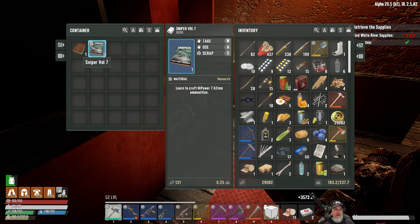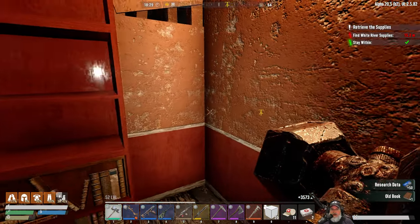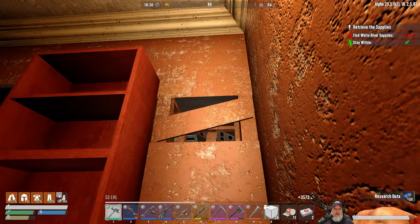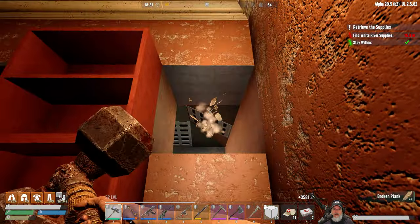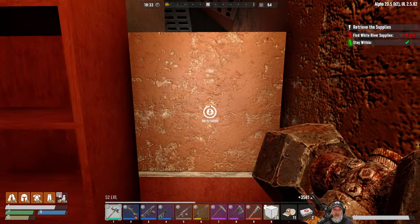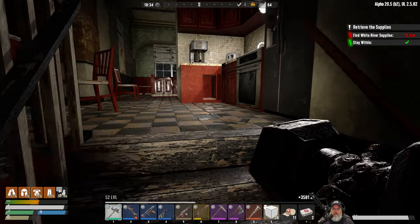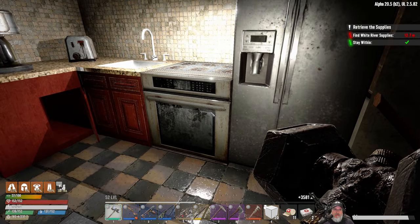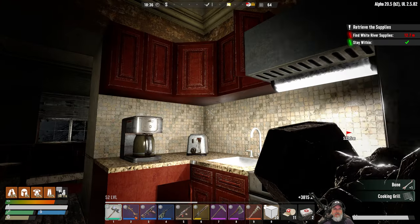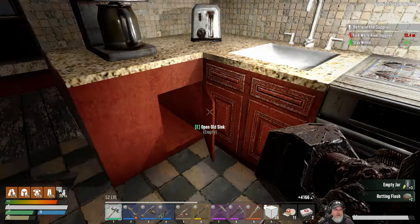Looted the enemy - sniper volume seven, craft high-power 7.62 ammunition. I'm going for the research data right now, I think that's the higher priority. Something up ahead has 10,000 hit points - no thanks, that's probably a place we'll come to later. Let's sneak into the kitchen and see what we've got. Found an old sink with some jars and a case.